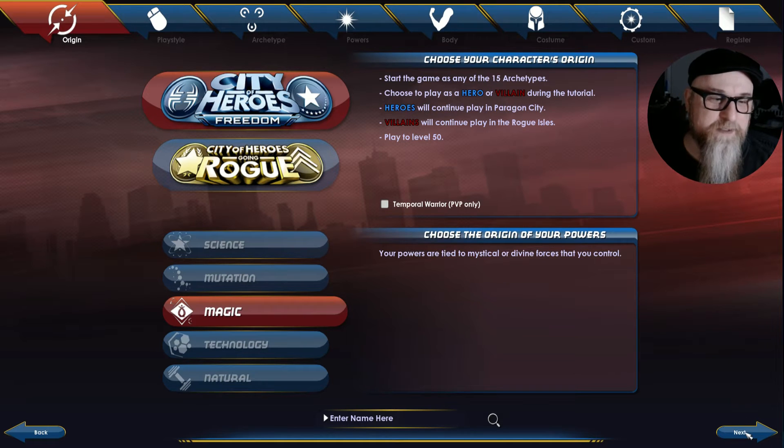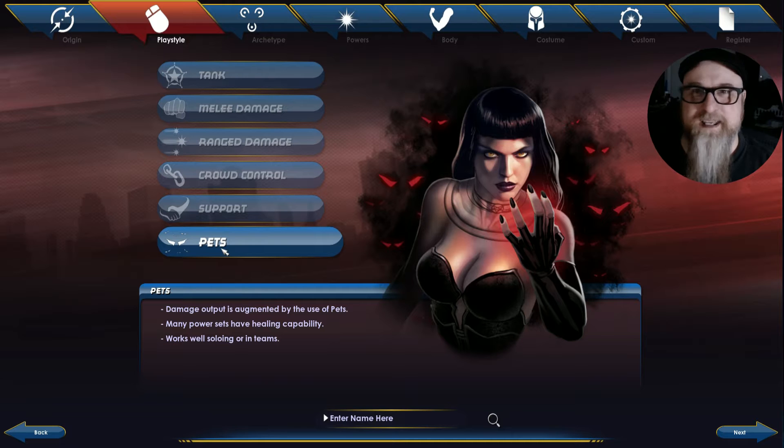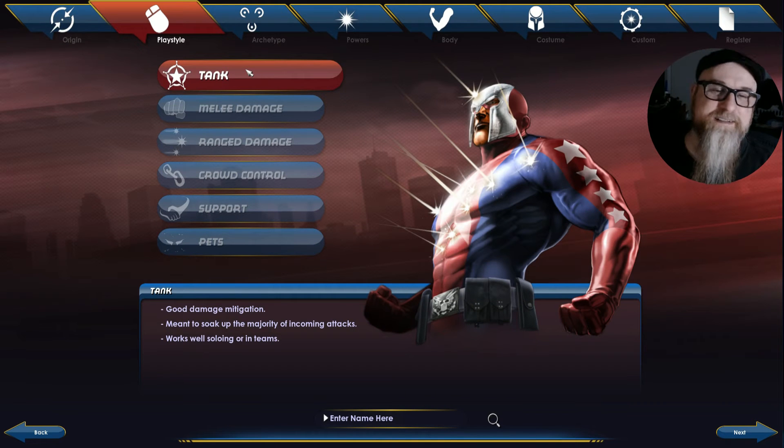I'll just be basic and go with Magic. Again, this is all backstory stuff — you can make up your own story if you want. A Tank is like a warrior. If you've played EverQuest or Dungeons and Dragons, it would be any kind of paladin or warrior. They wear armor or can just take a beating — a Tank could be someone like Superman or the Hulk. You can dish it out, but you're even better at just taking hits.